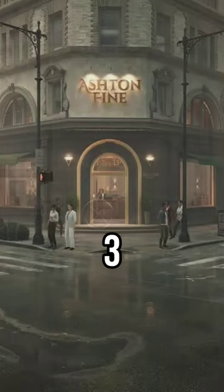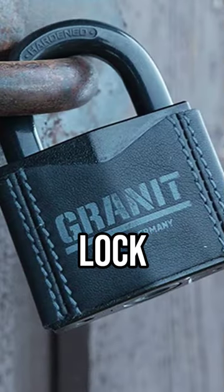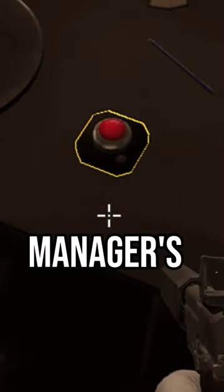On the Dirty Ice heist in Payday 3, you'll notice there's a vault in the back hallway that at first seems impossible to open. This is actually a dual lock vault that connects to the button in the manager's office.